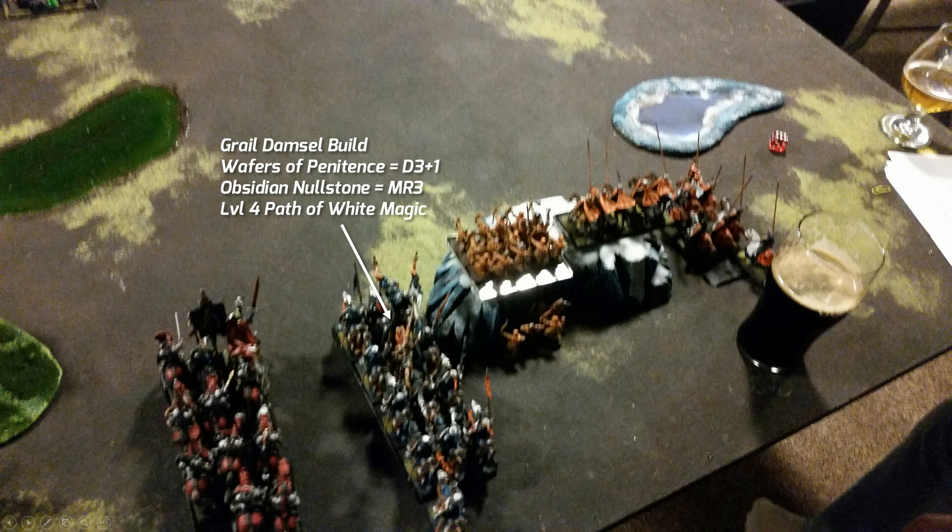I have another unit of Grail Knights with a Grail Damsel. She gets a Wafer of Pestilence at the start of the game — she rolls D3 plus one and gets a wafer for each result. When she attempts to dispel, she can use a wafer afterward to add D3 more to the dispel attempt. Not as good as a dispel scroll but could really help you win magic phases defensively. She's a level four on White Magic, which is basically High Magic. The main reason I took this lore is a spell that gives plus one to ward saves, getting the Grail Knights up to a three-up ward save.